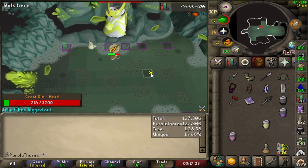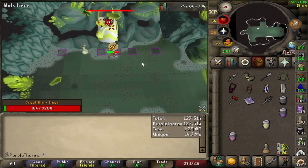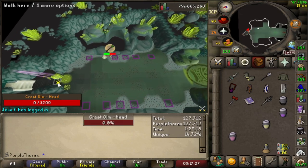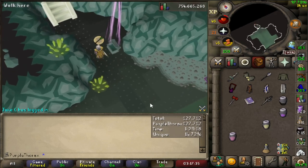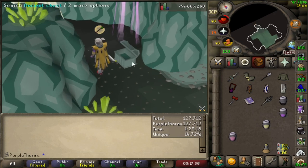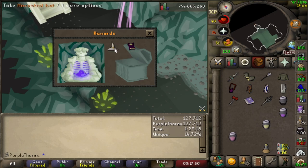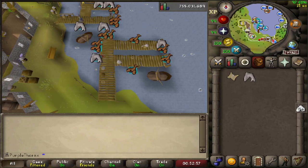Gonna have to take a hit here — humble. It is purple! Let's freaking go! 127k points, way worth it. Let's see what we get... Oh, it's the wrong piece of ancestral again. Nine pieces of ancestral without a top. Actual pain. As promised there is a purple from Chambers.